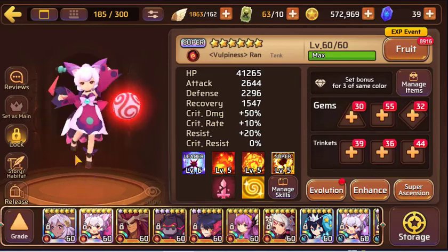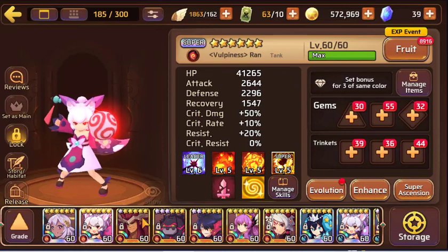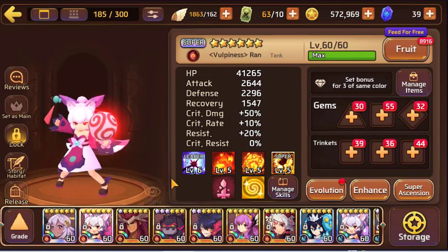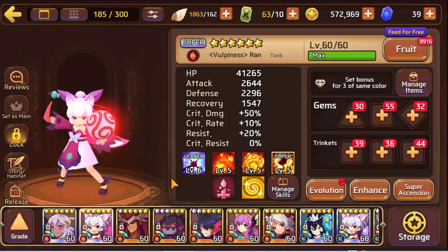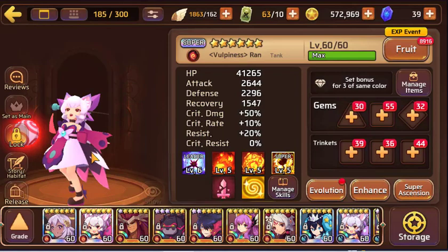Fire Miho — I probably just super evolved her for gems, and then that was that. I booked her, so at one point I was really feeling like I would use her, but ended up not using her. And that's just how that goes sometimes. She's the mascot of the game, so it's fun to have her.